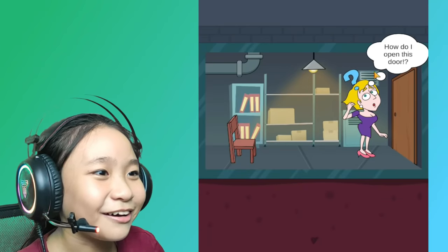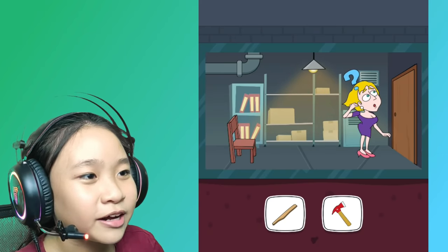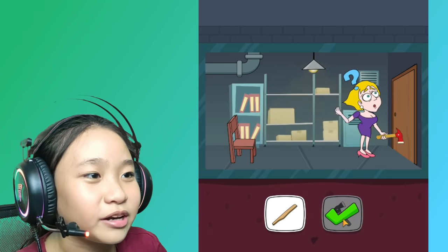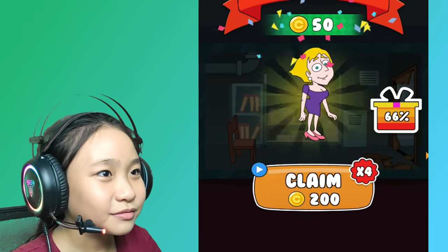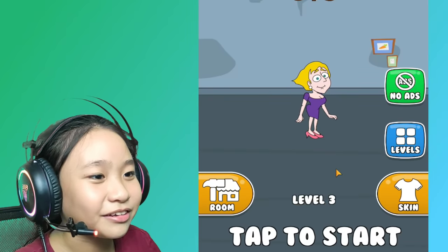Let me out. How do I open this door? I've seen this part — you can't use this, so they used an axe. Yeah, yeah, that totally works. Okay, the next level — level three.